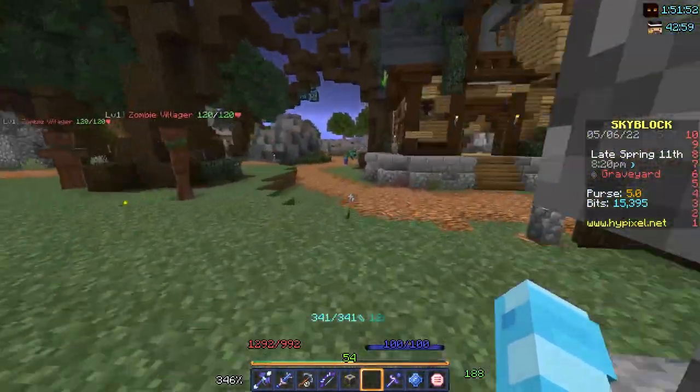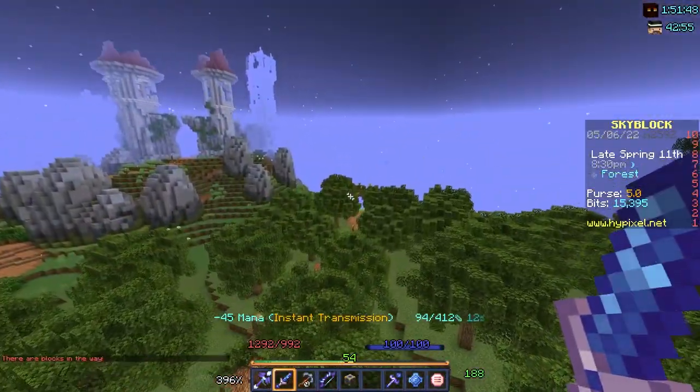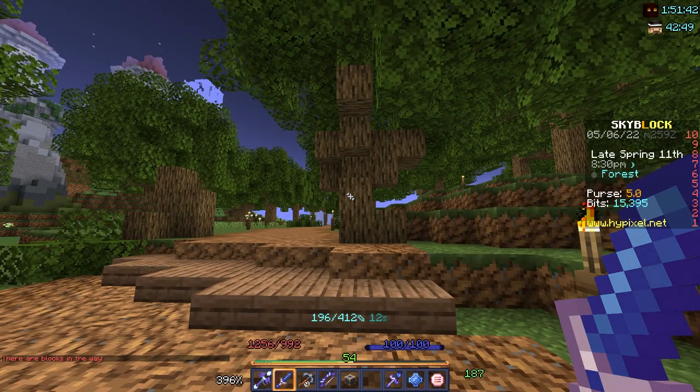Run back to the portal over there — go back to the portal, give your emeralds, and give the fake emerald altar to Juliet.